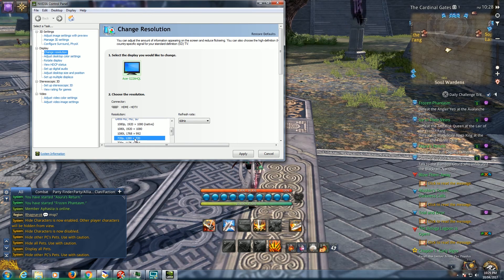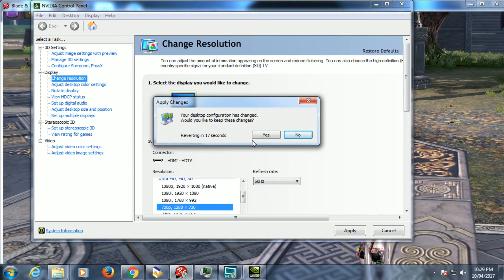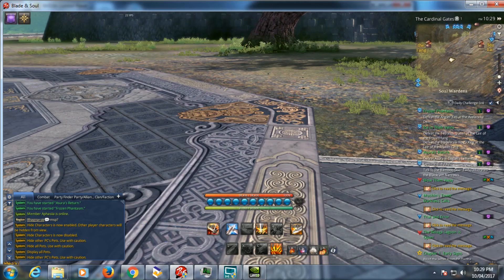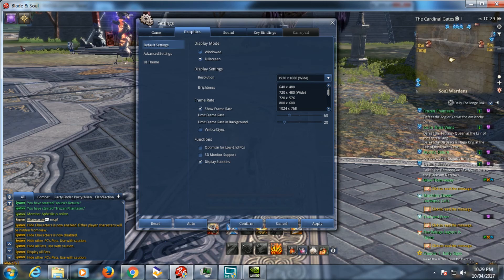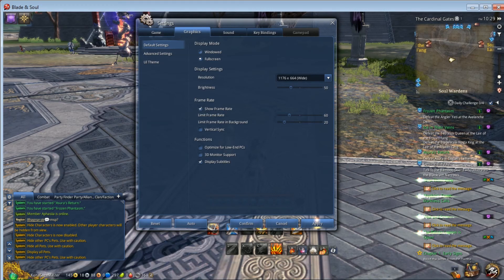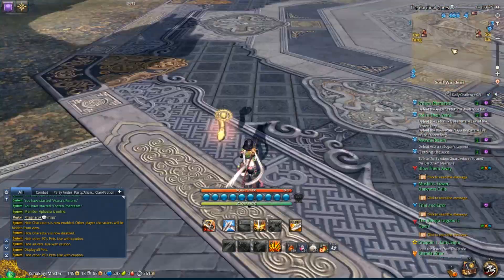For example, 720p — at least it's tolerable looking, and you'll still have a very smooth experience. Just go ahead and apply, and it will take effect. Unfortunately, when you do that, it windows out. But what you can do is use that windowed option — just select whatever display mode, click apply, and it should fix the windowed situation. Now it's back to whatever, and you've got a lower resolution that's a much smoother experience.